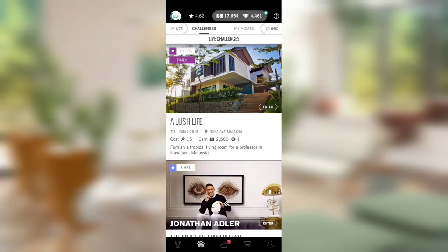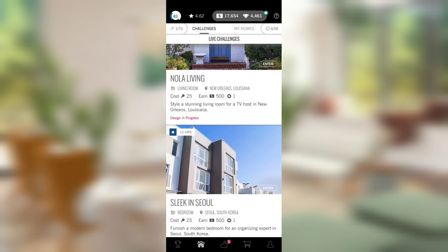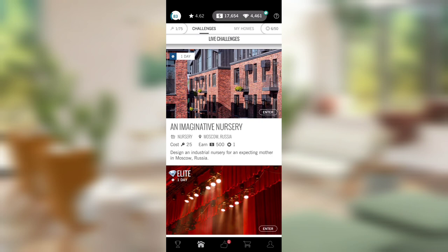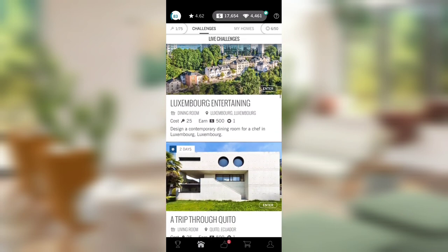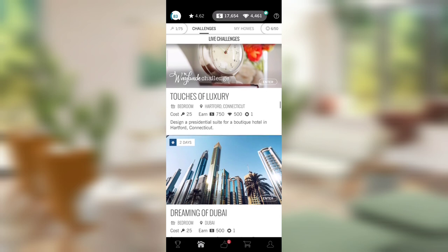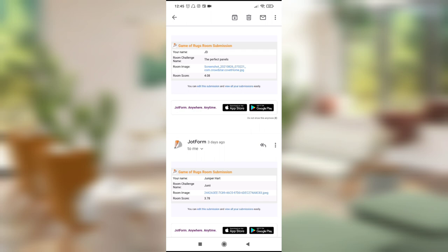Good afternoon designers and welcome to episode 164 of Game of Rugs. Last week I asked you to make the content and you did — you sent in an absolute ton of rooms and we're not going to be able to get to them all because we don't have a ton of time. However, we're going to get to as many as we can in this episode and answer the perennial Design Home question: why did this room not score as well as you hoped?